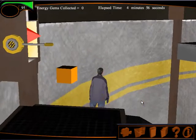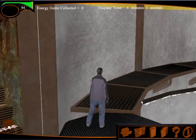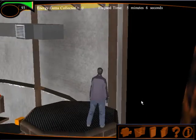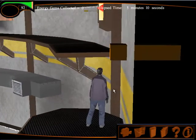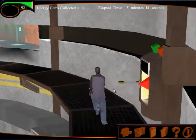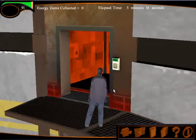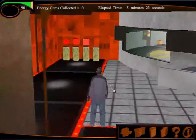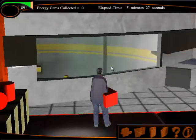Now this elevator is active and I can take it down. I just step onto it and as soon as I do, the elevator takes me down. To go back up at any time, I just step back onto the elevator again and it's going to take me back up. Now I'm going to go into the control room and get the next key.